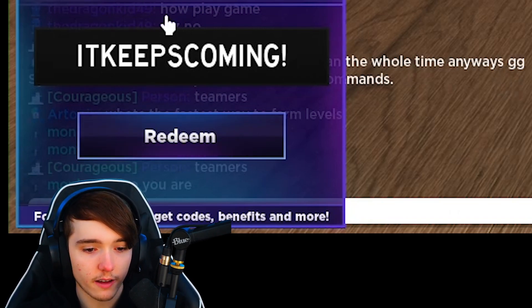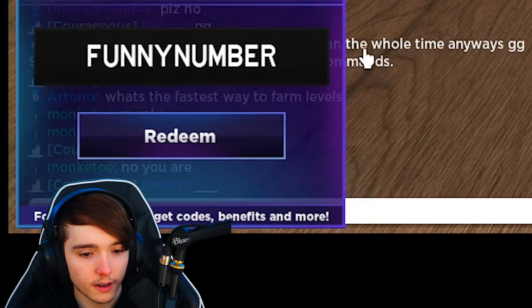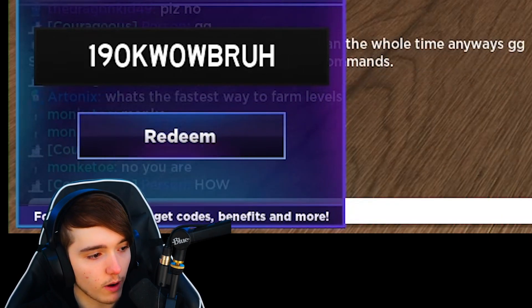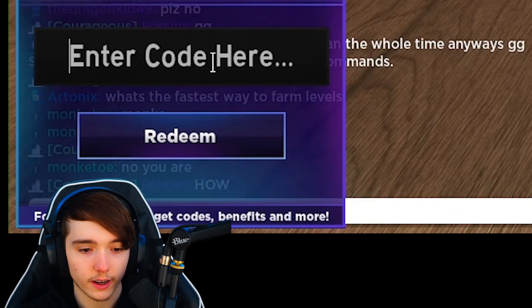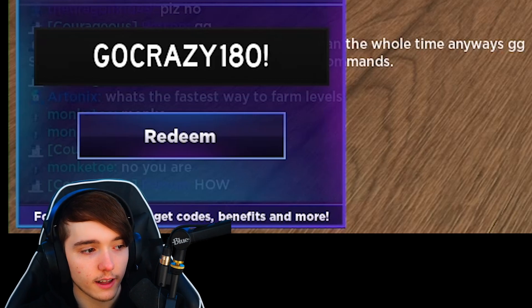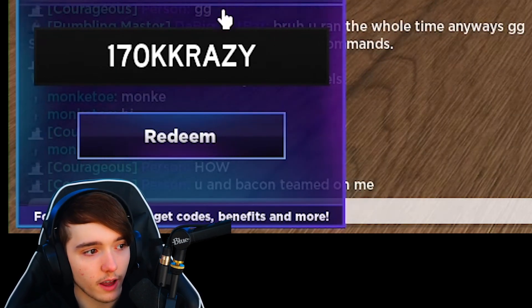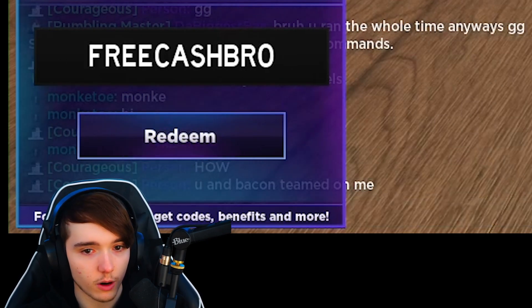Next code we have is SHUTDOWNLUCK. Then we have the code FUNNYNUMBER. Next code is 100kWOWBRU. And then we have GOCRAZY180! Next code right here is 170kCRAZY. Then we have the code FREECASHBRO.